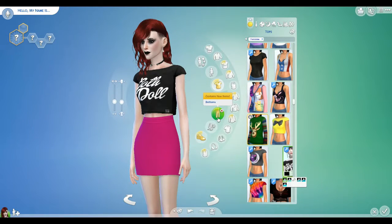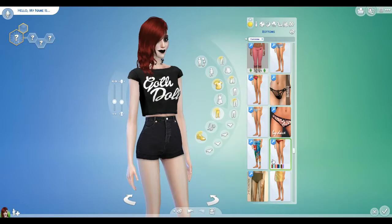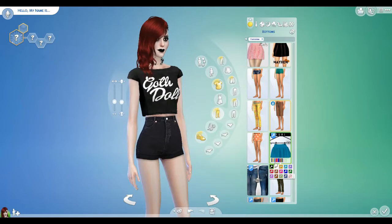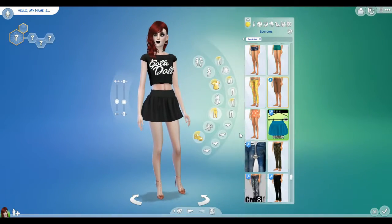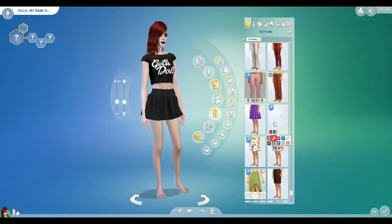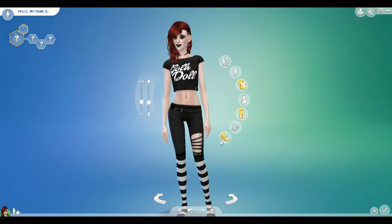Let's see what we can do as far as pants or bottoms — maybe a cute skirt. I also downloaded some extra things today because I had tried to start this challenge once before and I didn't have anything that felt really gothic. So I went to the Sims Resource and downloaded some things. You can see her underwear under there. I do like these jeans.